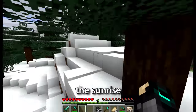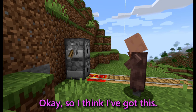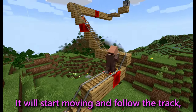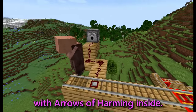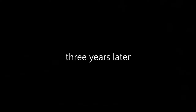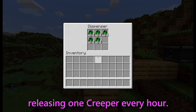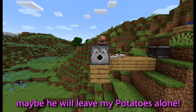Now I'm gonna sit down and watch the sun rise, whenever it shows up. Okay, so I think I've got this. This lever should make the cow come out of this dispenser and drop into a minecart here. It will start moving and follow the track until it goes across this detector rail. That will activate this dispenser with arrows of harming inside. Now the cow dies, dropping its loot onto the pressure plate. When the observer senses the torch being destroyed, it will create a redstone current that activates a redstone clock which will activate the dispenser, releasing one creeper every hour. If the player is too busy protecting his house from creepers, maybe he will leave my potatoes alone.